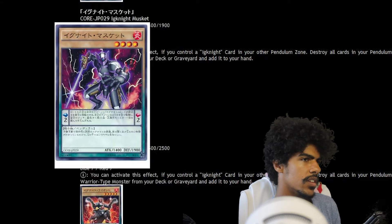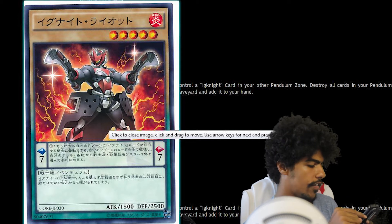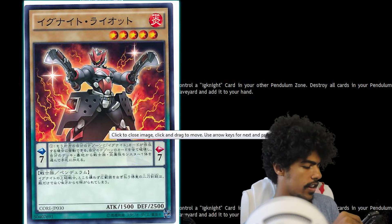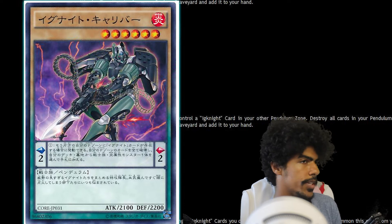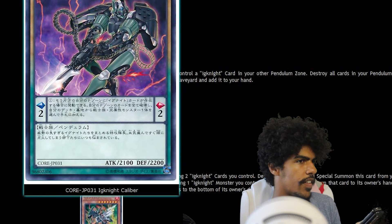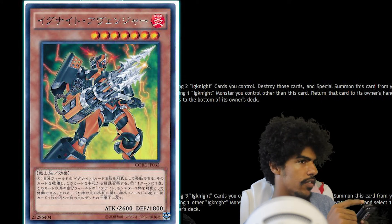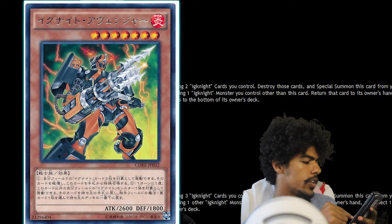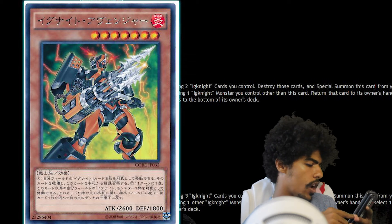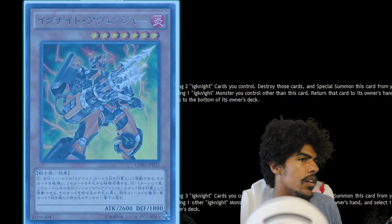Ignite Musket: pendulum scale 2, Level 4, 1400 attack and 1900 defense. Ignite Riot: Level 5, pendulum scale 7, 1500 attack and 2500 defense. Ignite Caliber: pendulum scale 2, Level 6, 2100 attack and 2200 defense. Then Ignite Avenger: a Fire Warrior effect monster, Level 7, 2600 attack and 1800 defense. You can target three Ignite cards you control, destroy them, and if you do, special summon one from your hand. Once per turn you can target one other Ignite monster you control, return it to your hand, and if you do, place one spell or trap card your opponent controls on the bottom of the deck. Interesting.